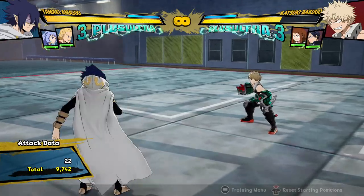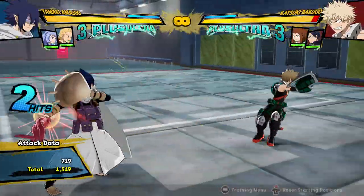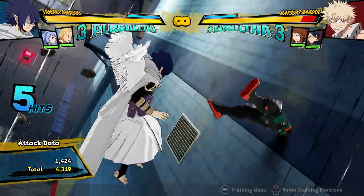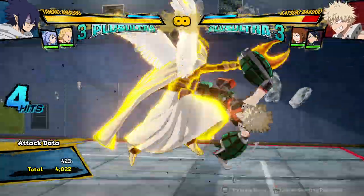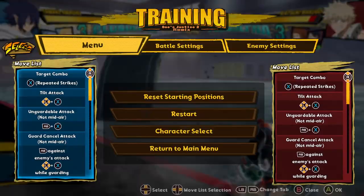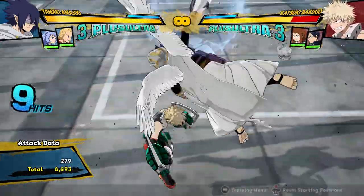There are also some changes to how his wall splats work, and the things that usually wall splat actually don't work anymore. So his Tilt Quirk 1 and his Quirk 1 won't actually wall splat. But he has new things that will wall splat, like his Tilt Quirk 2 grab and his Quirk 2 in the air, so you can just flick them into the wall. Also, his Quirk 2 resets his combo counter mid-screen, so he can get some combos going, and the first hit of the Quirk 2 can just be cancelled into more attack strings, letting you get a little bit of extra damage.